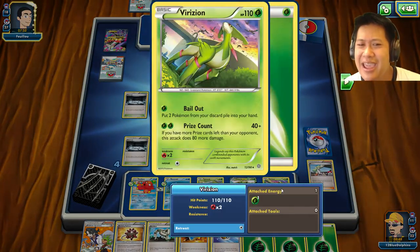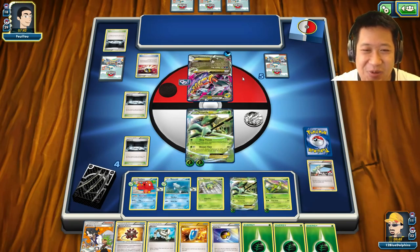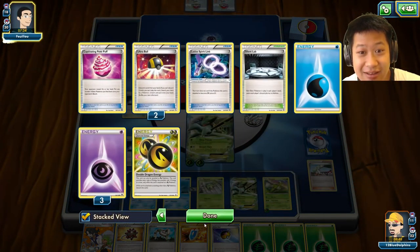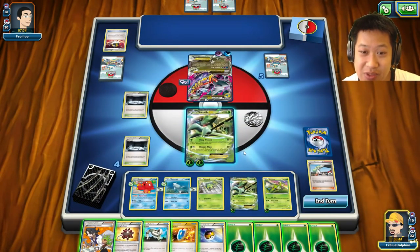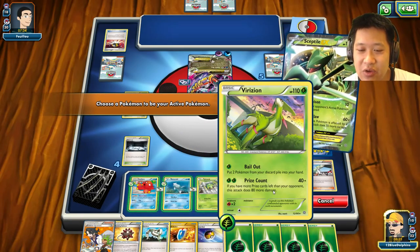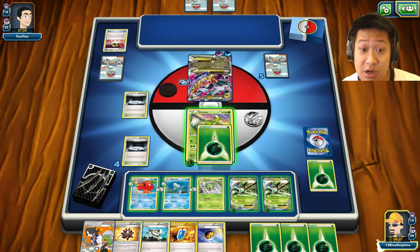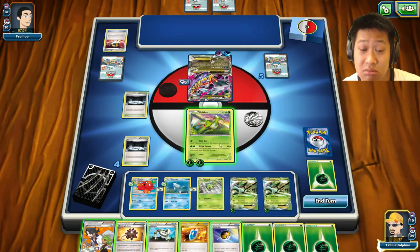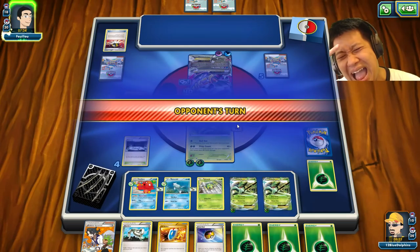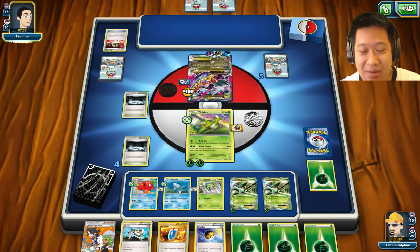My hand is spectacular. Even if he Ns me, Octillery is right here. If I need my poison I could bring back Virizion, use Bailout, and get Ariados back. Latios is out again — with Ultra Ball he cannot play Shaman. Wait, is he using Silent Lab himself? Another energy comes on — it's getting ready to attack. Let's retreat — yes, I'll lose two energies but I have plenty. He's actually winning in prize cards.